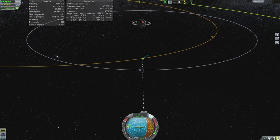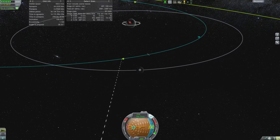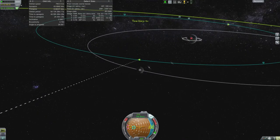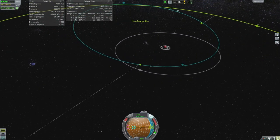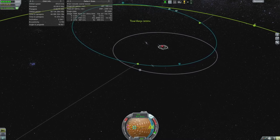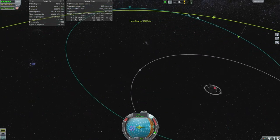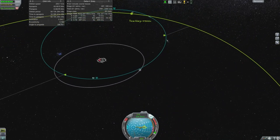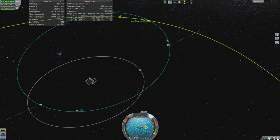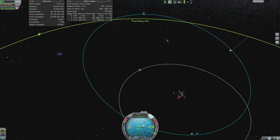So we're going to do a quick adjustment burn and come back into Kerbin's atmosphere. I come all the way out here and I forget that my antenna only reaches to about 15 million meters. We're out at like 60 million. So that was a bust — I realized too late that we had no connection.